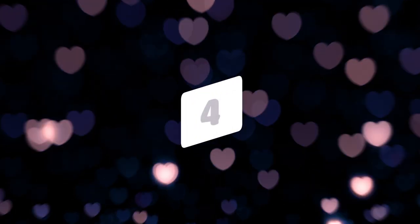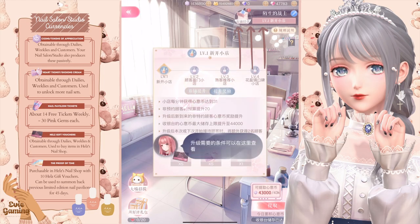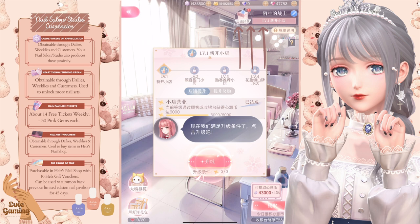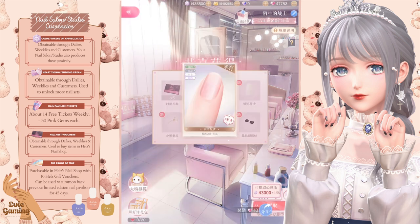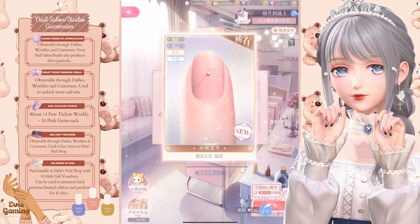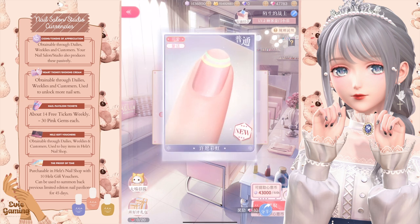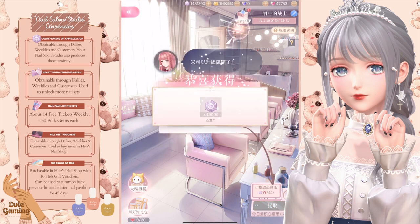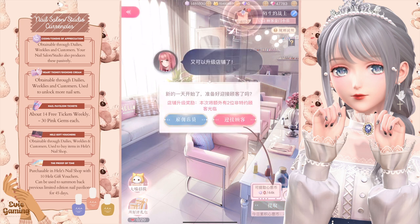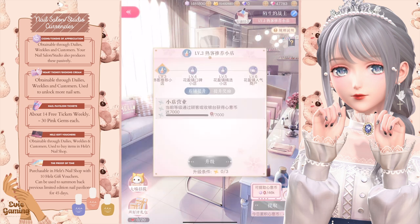Number four, constantly check the top right corner. You'll always want to level up your studio when you can, because you will lose the surplus coins if you suddenly claim too much from the bottom right corner. You will still get the currencies you can use to unlock nails, but the surplus won't be counted into the level-up experience. For example, I claimed 43k coins and it filled up the experience for level 3, but it did not go towards the experience needed for level 4.